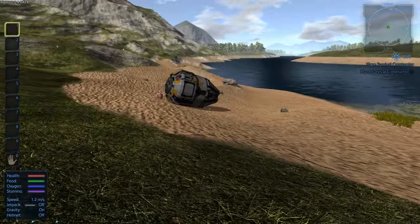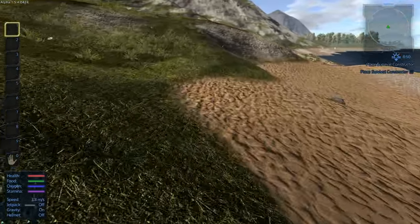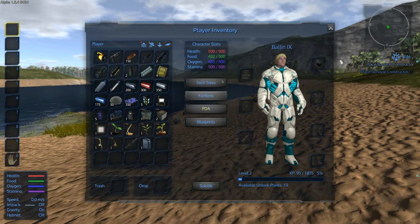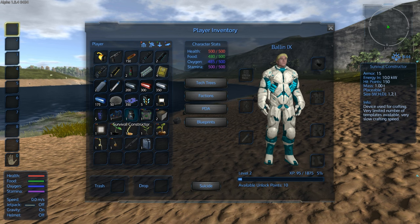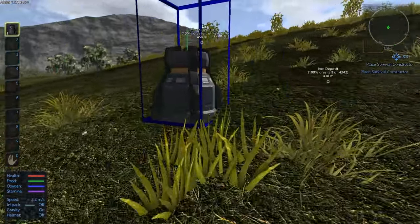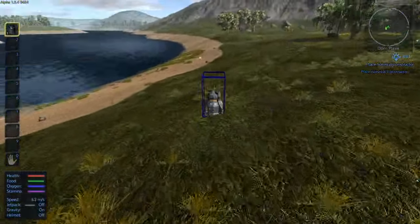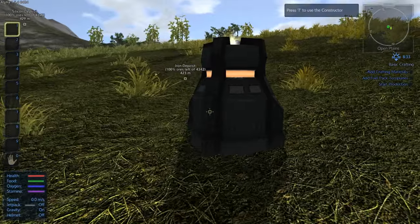Now we're set to start the tutorial. If you try to come to this game without watching something like this, you're definitely going to have some trouble. We're going to place our survival constructor first — hit I for inventory and find it. This is like home base for now. You can put it anywhere you want. Now that we have it down, we have more options to continue the tutorial.